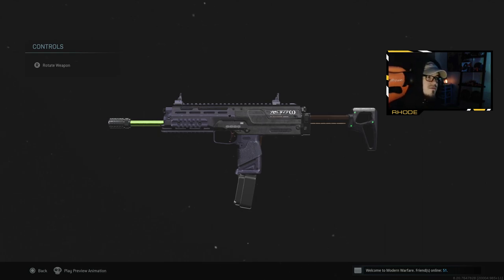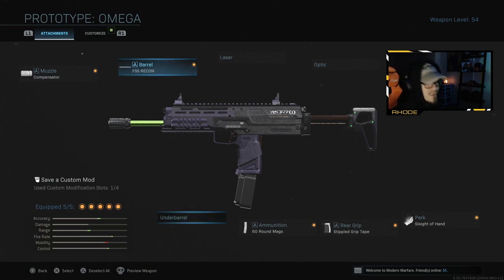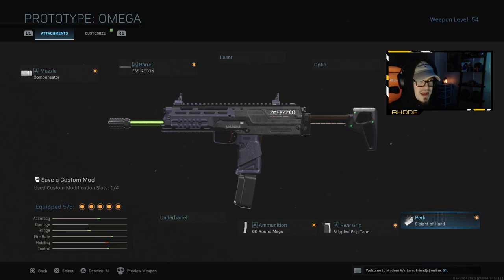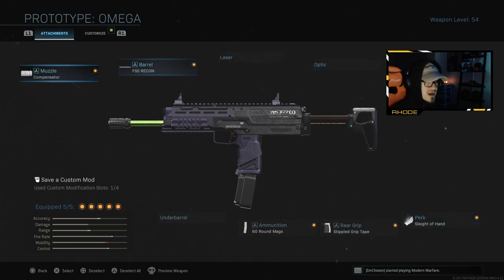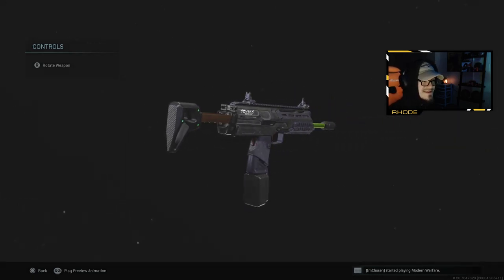I ended up putting the best routine barrel on this weapon. I can't wait to use them in Warzone, especially the Grau — you can use both of these guns in Warzone, they're both really really good. What I'm running on this is a compensator, the FSS recon barrel, 60-round mag, double grip tape, and Sleight of Hand. This thing absolutely shreds guys. It's called the Prototype Omega, and the Grau is called the Prototype Alpha. Purple tracer rounds in Modern Warfare — looks kind of insane, man, I love this.